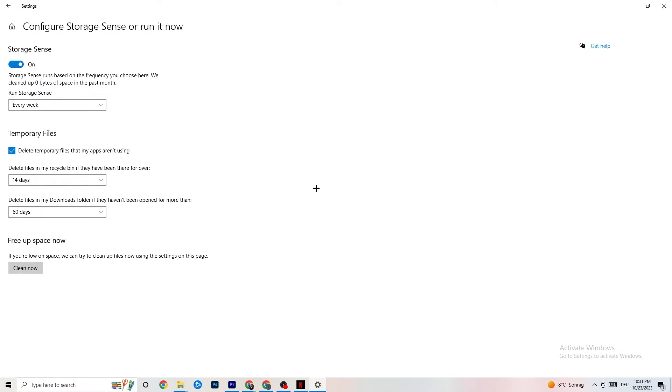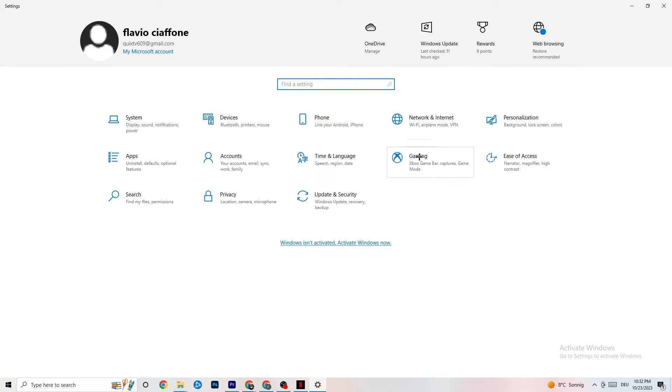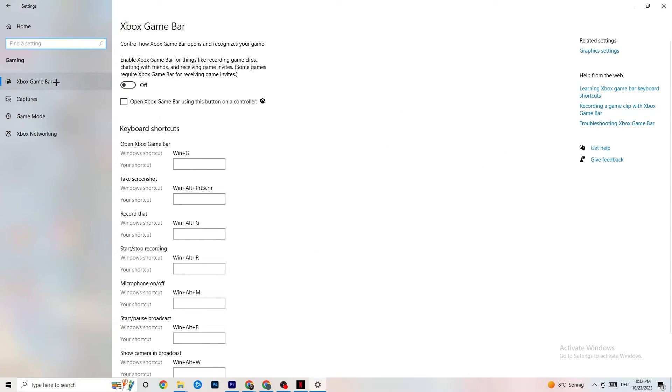Go to Storage and click Configure Storage Sense. Copy these settings: every week, 14 days, 60 days — then click Clean Now. This helps your PC reduce temporary files that aren't being used, which can contribute to crashing. Go back and then click on Gaming. Click on Xbox Game Bar and turn it off, because the Xbox Game Bar consumes a lot of performance, and especially on lower-end PCs this can cause crashing or crash-on-startup issues.